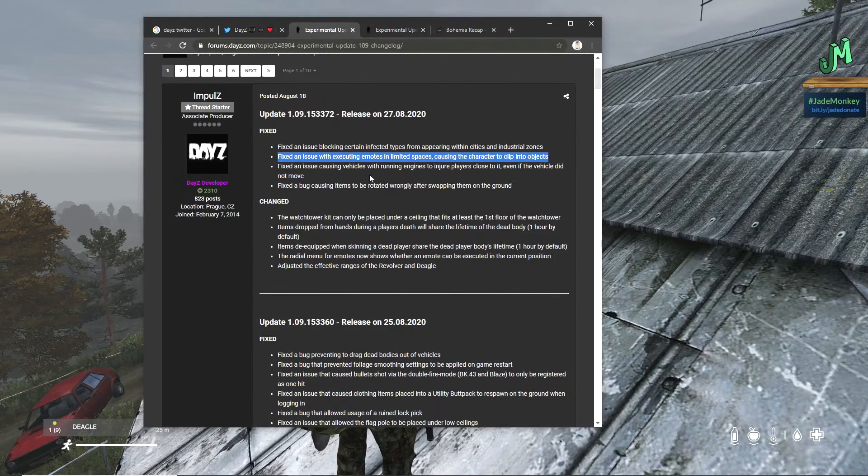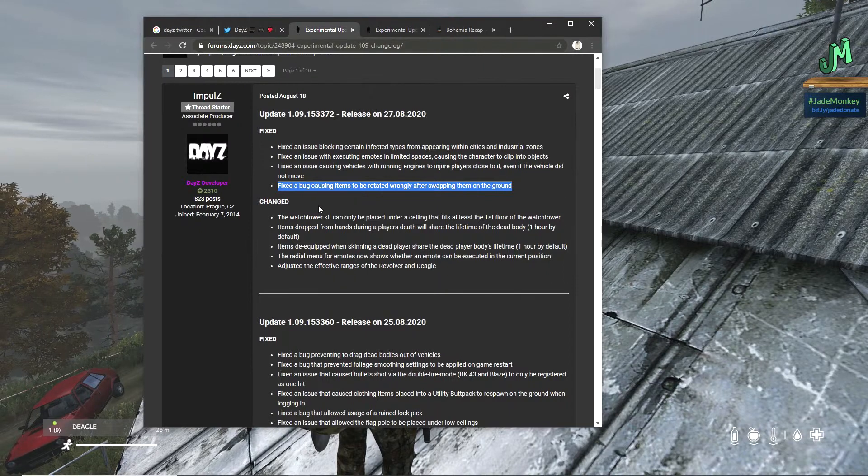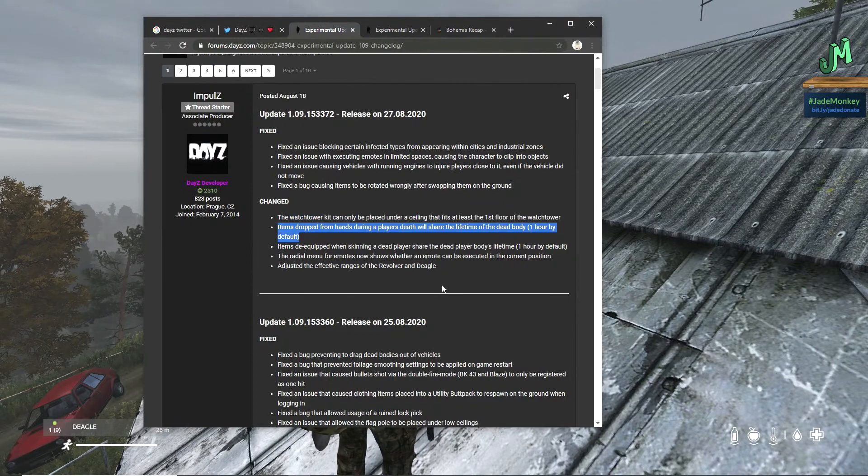Fixed an issue when executing emotes in limited spaces causing the character to clip into objects. Fixed an issue causing vehicles with running engines to injure players close to them even if the vehicle did not move — that one's been around for a hot minute, glad they fixed it. Fixed a bug causing items to be rotated wrongly after swapping them on the ground. The watchtower kit can only be placed under a ceiling that fits at least the first floor of the watchtower — that affects us since we build in a lot of different places.